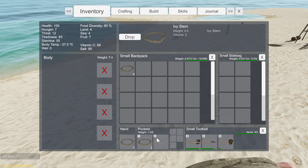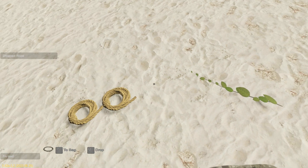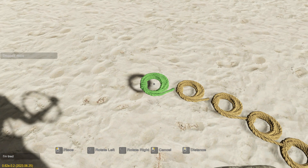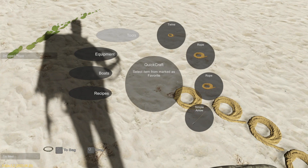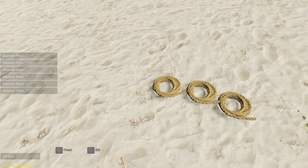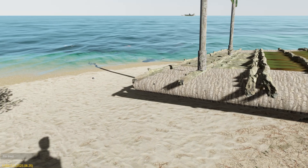We're going to make this rope out of the ivy. As of the 0.62 update, the rope is what they used to call a strong rope, and all it takes is one ivy stem to make a whole one of these, instead of using four small ropes which are now called twine. You can still make them from four twines, but that's quite a few ropes we've just got pretty easily.